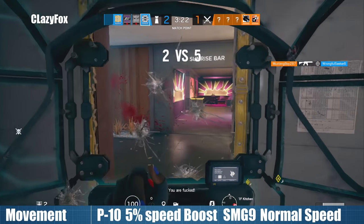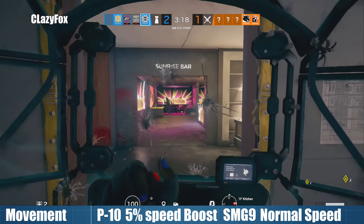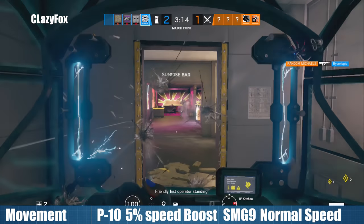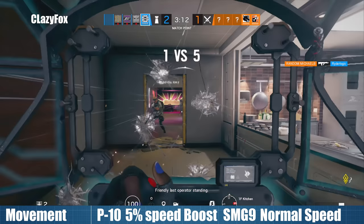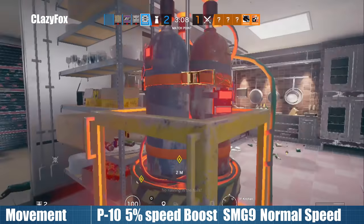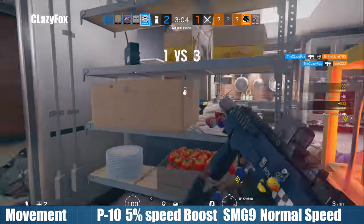Like all pistols, the P10 will provide Clash with a 5% movement speed bonus when equipped, while the SMG9 has no effect on speed. 5% may not sound like a lot but in a game where movement speed can decide gun fights, every little bit counts, so this can definitely go in the plus column for the P10.